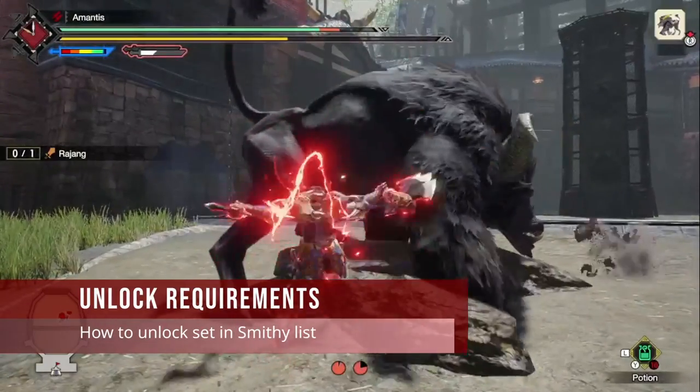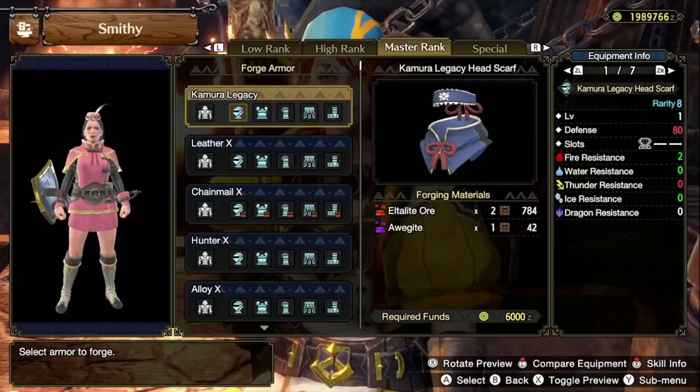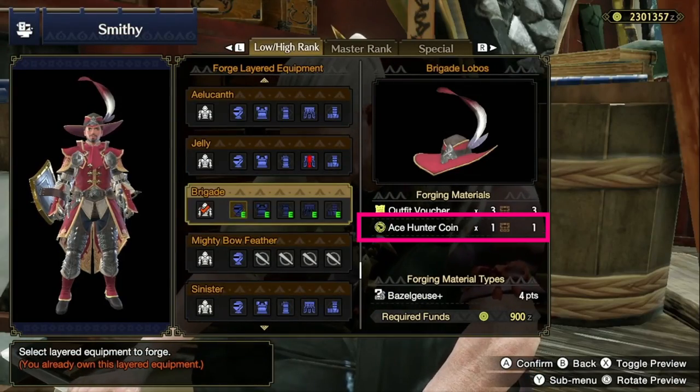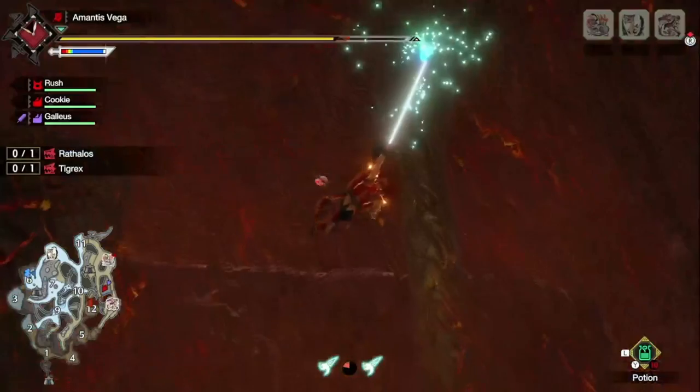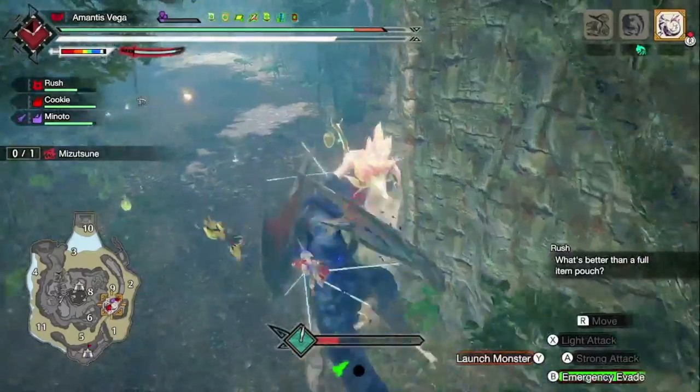Firstly, in order to unlock this set in the layered armor menu at the Smithy, you need to have obtained an Ace Hunter Coin in your items first. But here comes the next question — where do you even get Ace Hunter Coins?